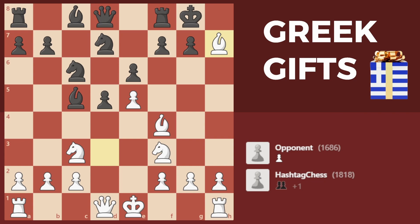A Greek gift is usually when the bishop takes on h7 or h2. It's called a sacrifice because you're offering up the bishop, and there are three conditions that you need in order to have your Greek gift work. Let me show you the three conditions and you'll see as we go through the actual game why these three things are so important.